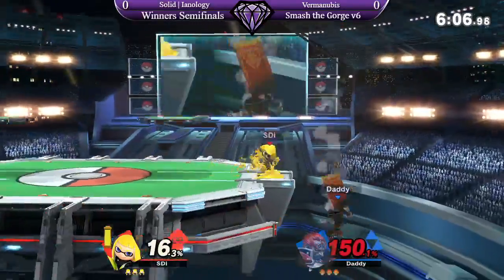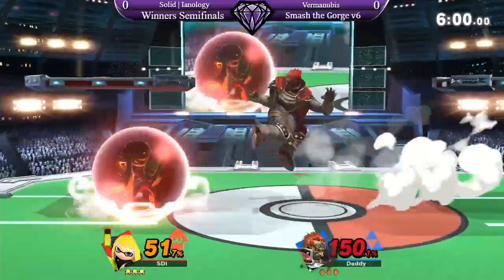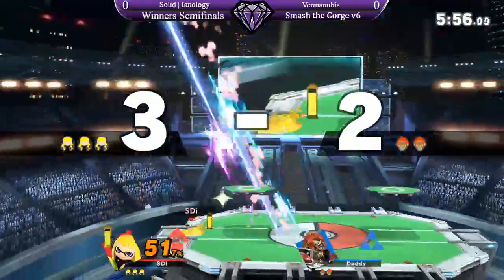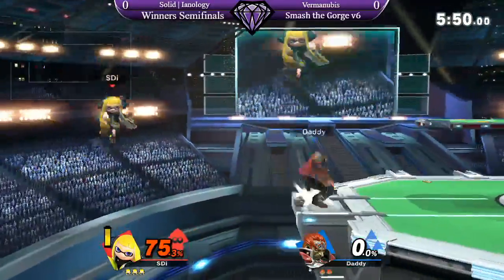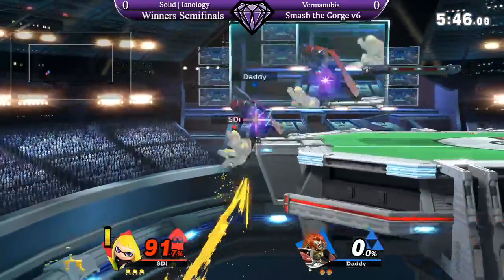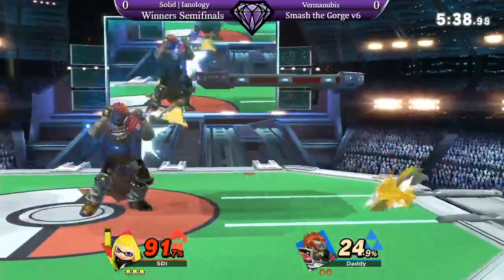Nice up airs keeping Ganondorf buffed in the air. Probably a lot of his aerials are pretty slow, except for like Nair. See right now, Ganondorf could probably kill — one more hit and the Ganondorf in green is at kill percent. Up air. Tried to trump, but it's too fast. That was a good ledge trump attempt.